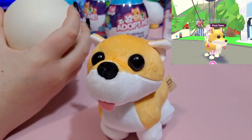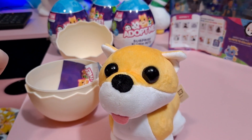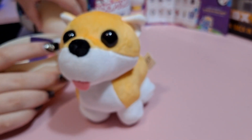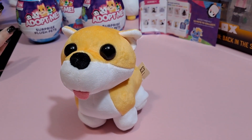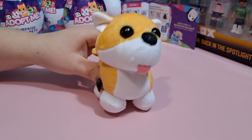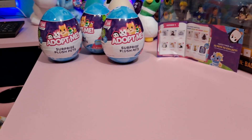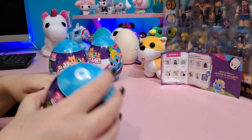The toy code for this one is the detective hat. The Shiba Inu looks just like the one in the game, so that's really cool.